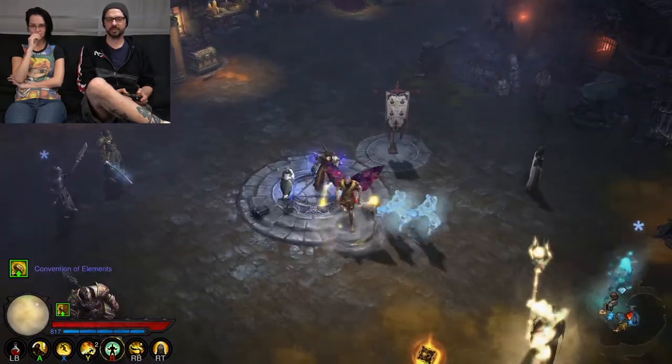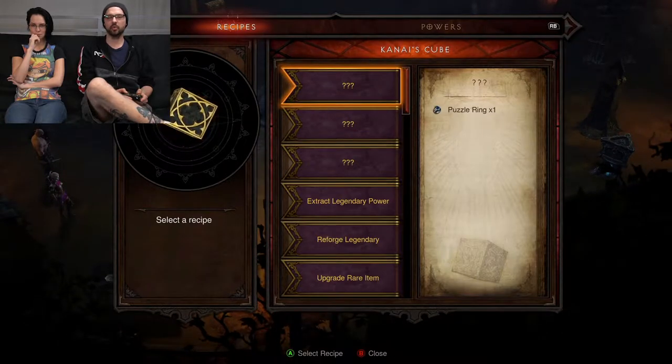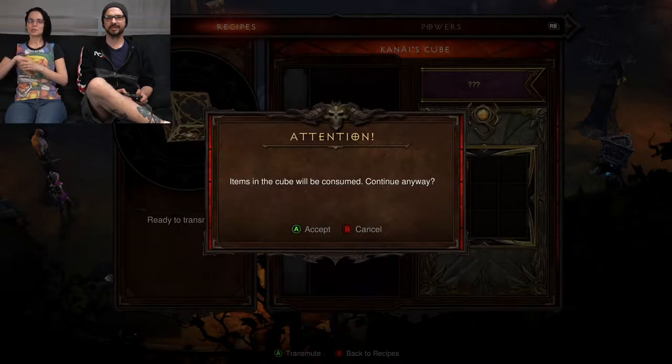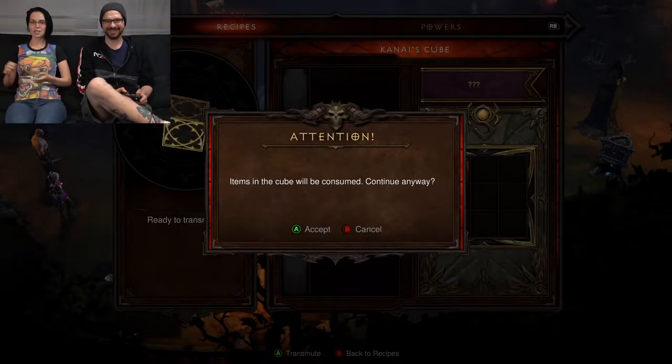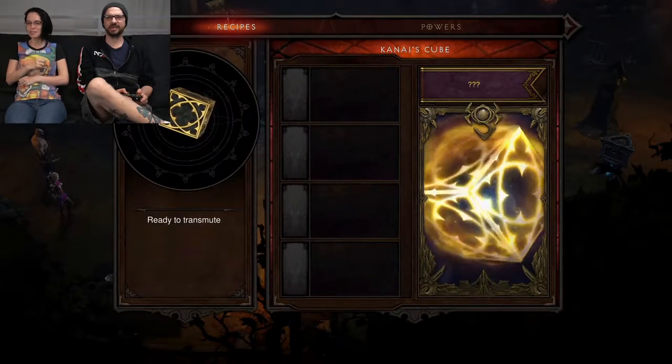We'll start with a regular puzzle ring just to get a baseline of what the drops look like. Ladies and gentlemen, taking wagers on what type of goblins we encounter. Are we going to get a gelatinous sire? Are we going to get an insufferable miscreant? Place your bets.